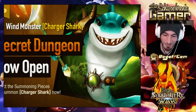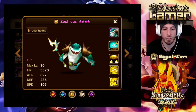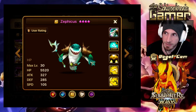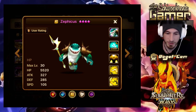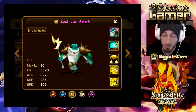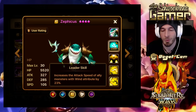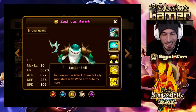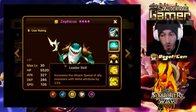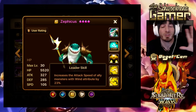I know his name because I maxed five-starred an Awakened one and I was like, ooh, I think he's got potential. Let's take a look at Zeficus the Charger Shark. So let's take a look at what he does. First off, let's take a look at the Leader Skill: increase the attack speed of Allied Monsters with Wind and Tribute by 23%. 23% is only Wind, but this opens up a world of possibilities.